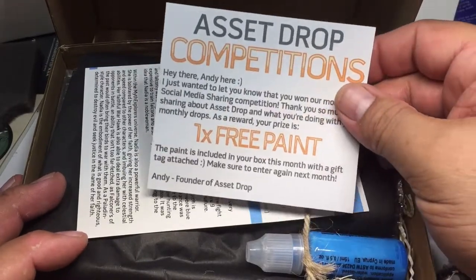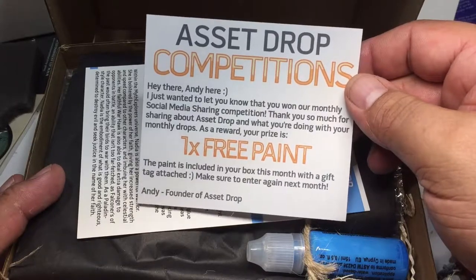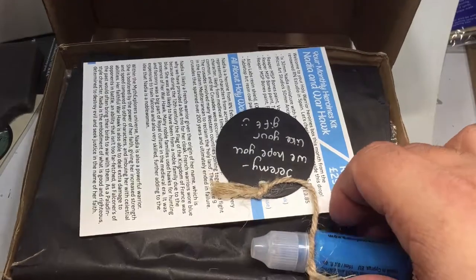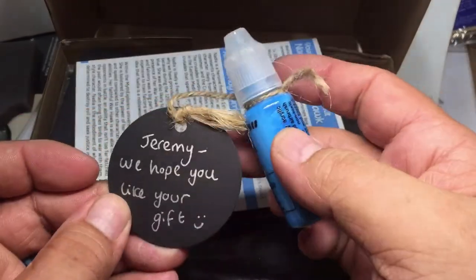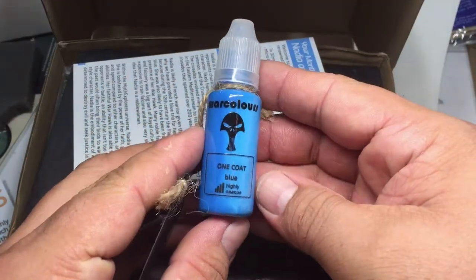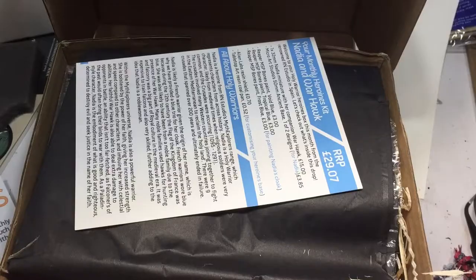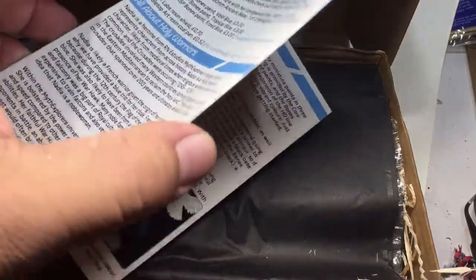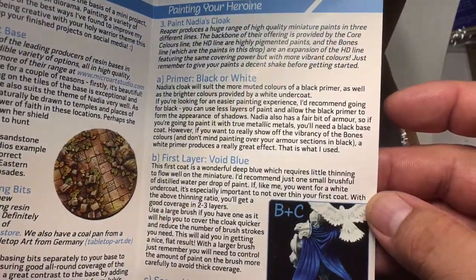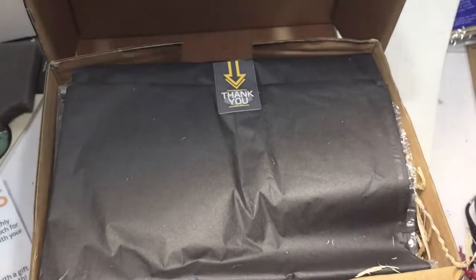The Asset Drop competition looks like one for social media, and there's a bottle of watercolor blue. Here's the booklet that comes in every month — looks like it features Nadia and Warthog, and it's going to be painting blue.